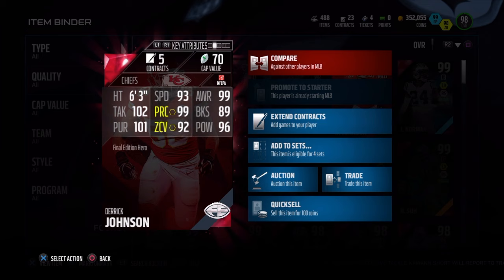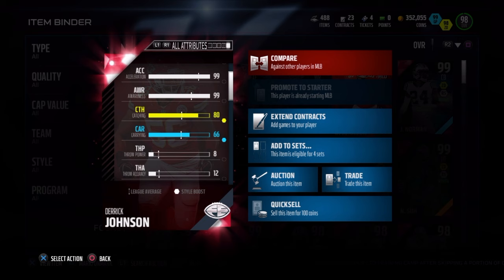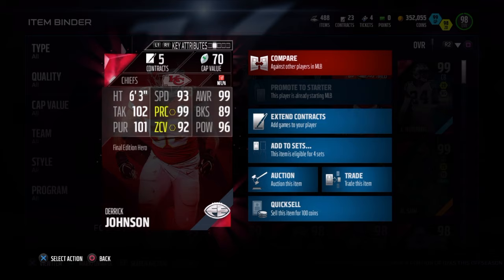Derrick Johnson, Final Edition, 99 overall, dual style — defense, pass rush style. 6'3", 93 speed, 99 awareness, 89 block shedding, 96 hit power, 92 zone, 99 play recognition, 102 tackle, 101 pursuit. He also has 80 catch, so he will rarely drop interceptions that are thrown his way.